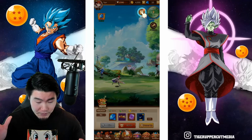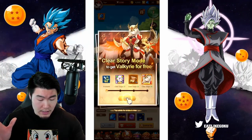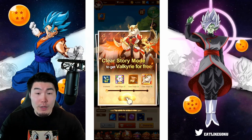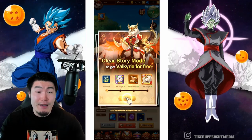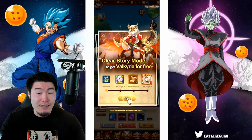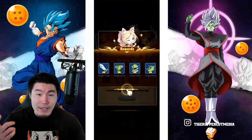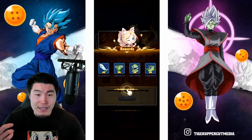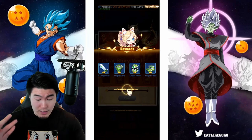So now we got some gifts, and it says clear story mode to get Valkyrie for free. Valkyrie looks freaking sick. The character design for this game already looks very, very clean. So that's a good start. I'm going to claim this — we got some armor, looks like a long sword, a chest plate, a helmet, and some boots.